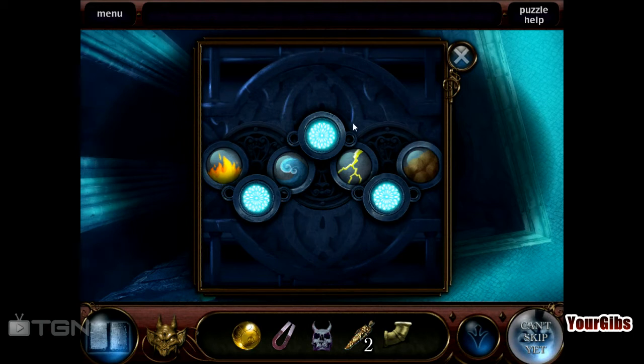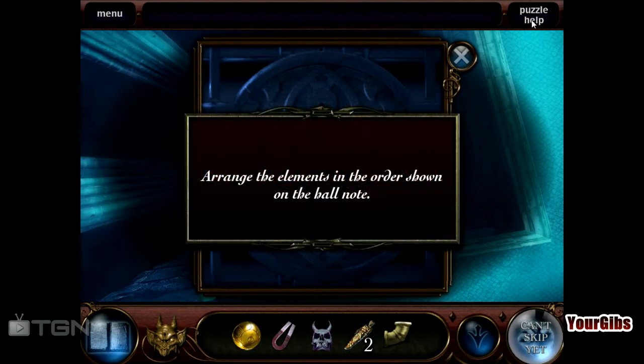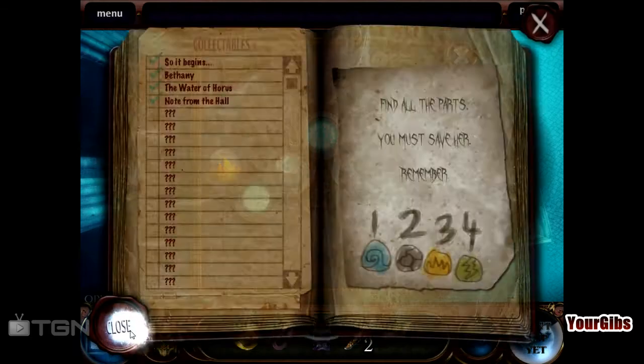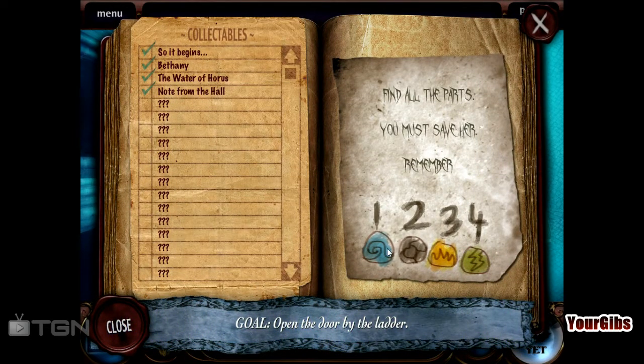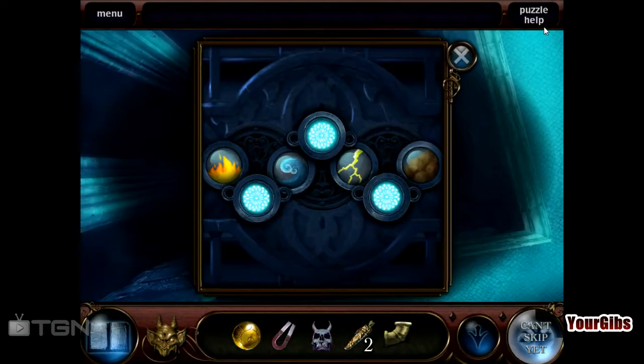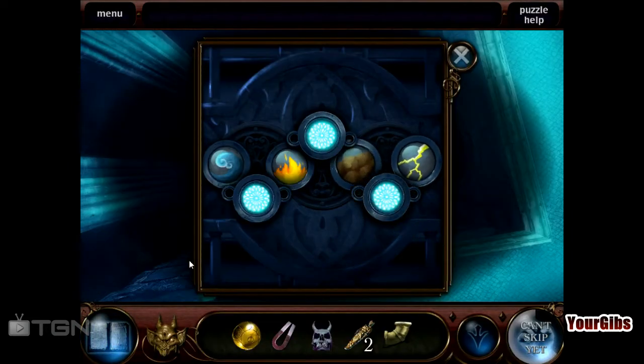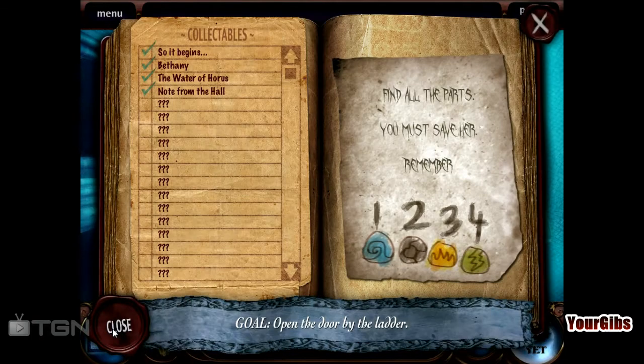Can't skip yet. 'Arrange the elements in the order shown on the hall note.' What hall note? It's like water, earth, fire, grass? Oh, good grief. So we need earth to be over there. Wow, that is weird. I love it.